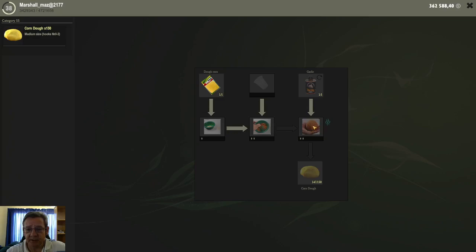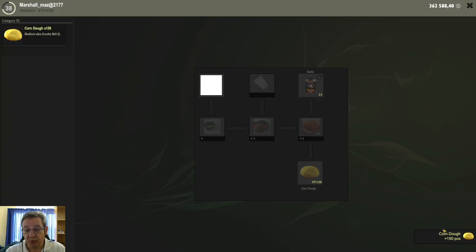Now you click on the icon that highlighted and it will move down to the last icon at the bottom. To complete the whole process, you click on this final icon that is lit up.